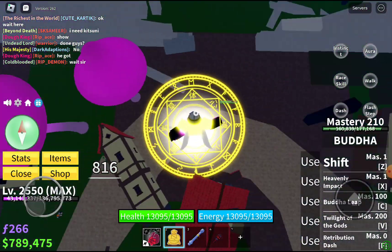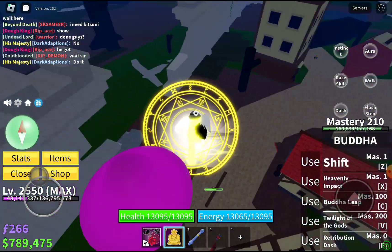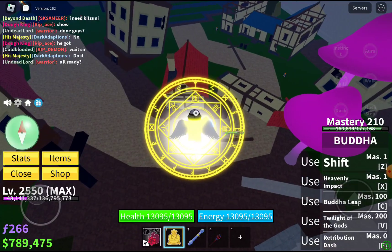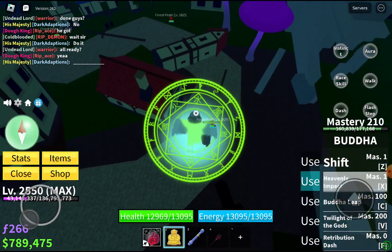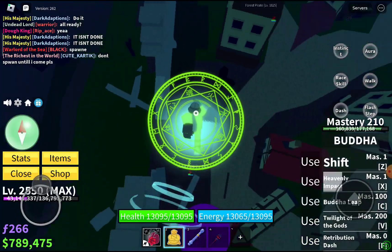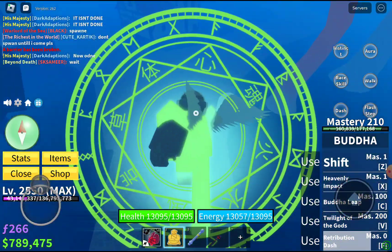Now for the next move, which is our first actual move: Heavenly Impact. Let's use it — it requires you to be in transformation. Three, two, one — 3000 damage! It's like a big light strike.